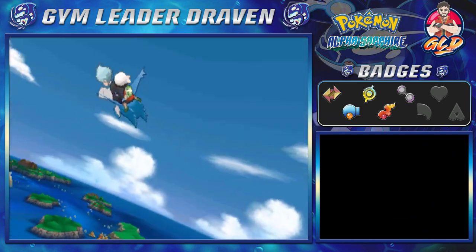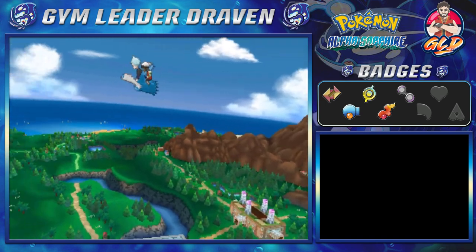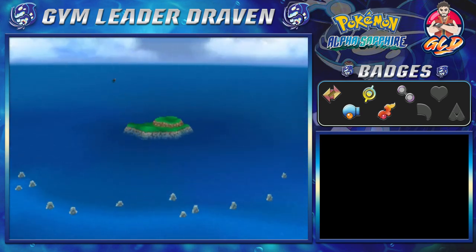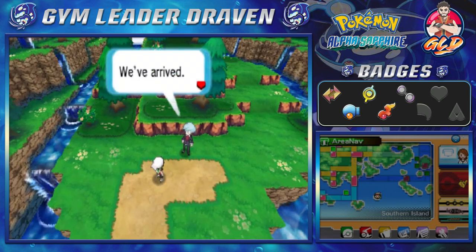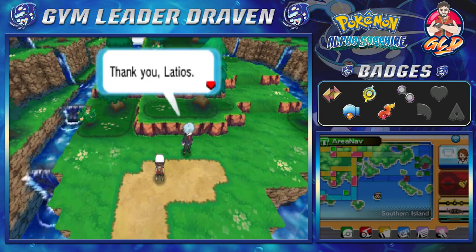Here's an event that is exclusive to both games: if you're playing Pokémon Alpha Sapphire, Latias will appear to you. In Omega Ruby you'll be seeing Latios. As you can see, we are now on Southern Island and Steven says 'We've arrived — thank you, Latios.'